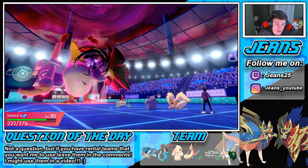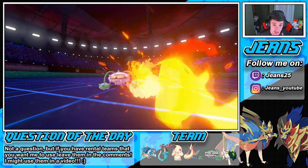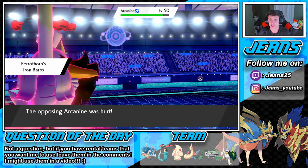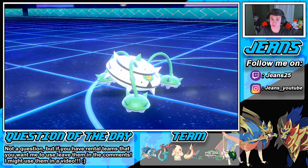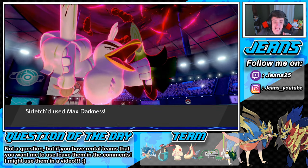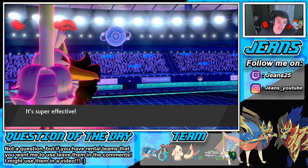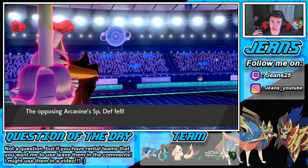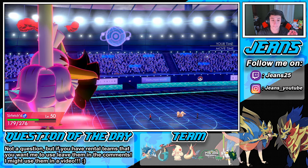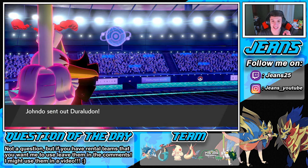We outspeed! Shadow Ball's going to come out — we eat that up, no problem. Flare Blitz comes out — Iron Barbs does some damage in return. We come across with this Max Darkness and we might be able to take out the Gengar in one shot! This Gengar is a glass cannon. See you later Gengar — beautiful! Gengar is gone. Now it's down to a 2v2 situation and we still have our Dynamax plus our Alcremie — I think we're fine.